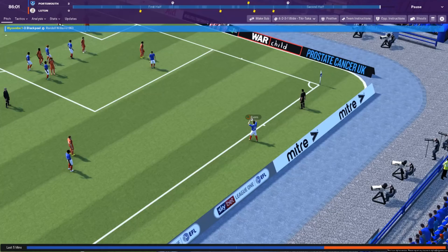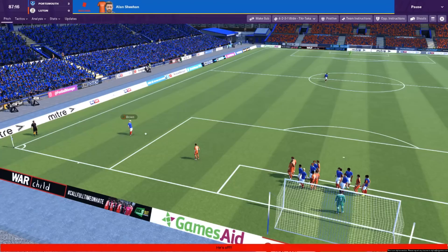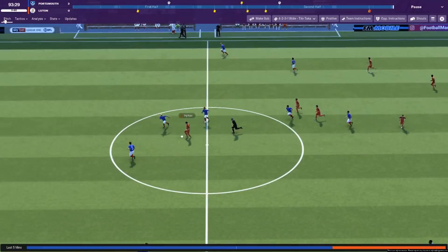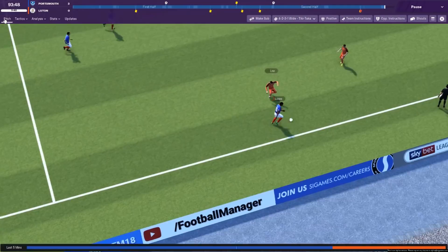Ben Close is tackling, and I think Sheehan is going to be booked for the second time this game. Luton down to 10 men! He's claiming that Ben Close has dived there, which I don't think he has. Luton down to 10 men and 2-0 down. Oli Hawkins, who has just come on, headed it over — probably why I'm selling him. But it's been a very dominant performance: very dominant in terms of the scoreline, the possession, and how good I am at this game. I don't want to blow my own trumpet, but if I'm beating a newly promoted Luton 2-0 with Portsmouth, I will say I am one of the best managers in the game.